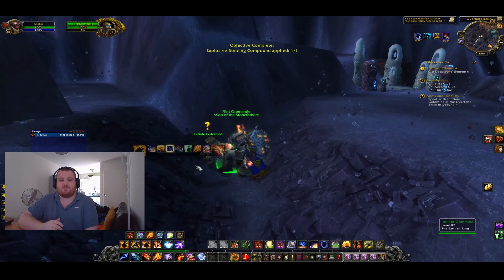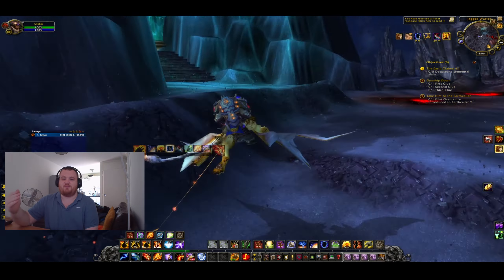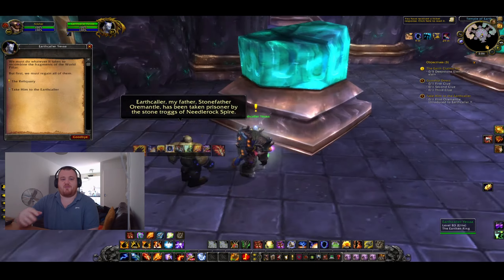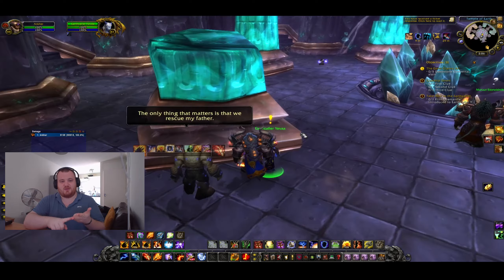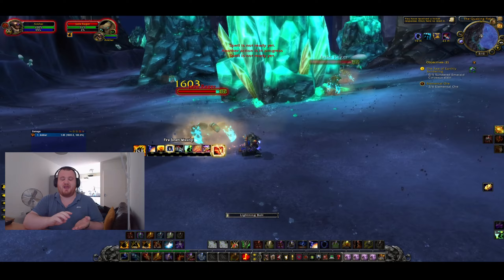As you get into Deep Home, which is where this quest line is going to start, you'll have a couple of introductory quests and then you're going to walk into the temple and be greeted by three NPCs. You're going to pick up: Where's Goldmine, The Earth Claims All, Gunship Down, and Elemental Energy — those are the four quests you need to pick up.